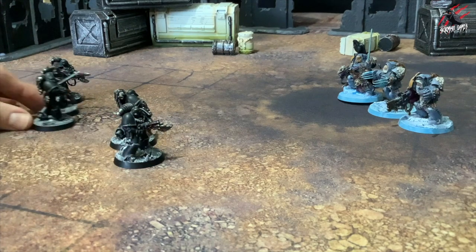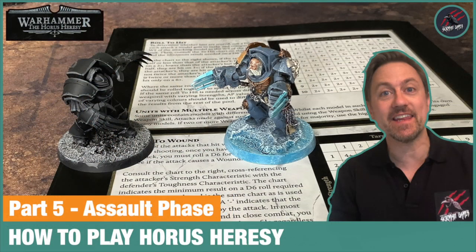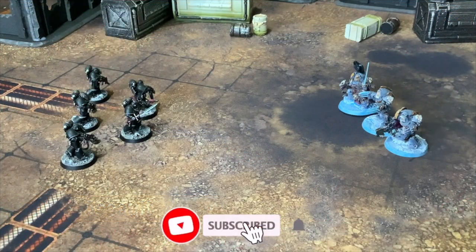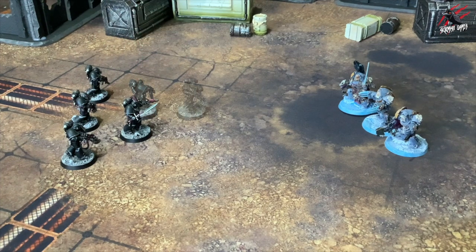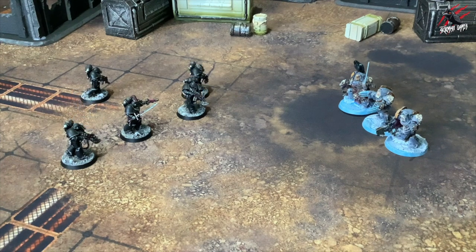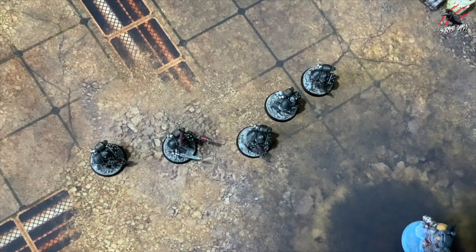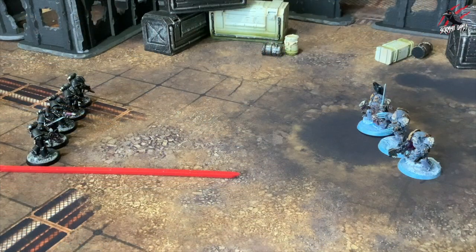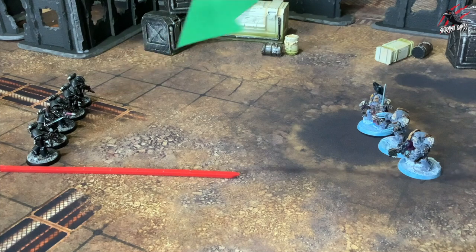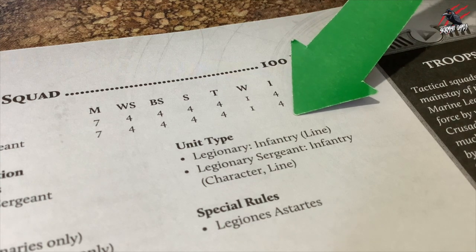Whether or not a model moves can change how effective it will be in the shooting and assault phases. The active player may decide that only some of the models in a unit are going to move this turn. If this is the case, they must declare which models are remaining stationary before moving the other models of that unit, otherwise the entire unit is considered to have moved. Units can also increase their movement by running — if the active player chooses to run, that unit increases their movement by the value of the lowest initiative characteristic in the unit.